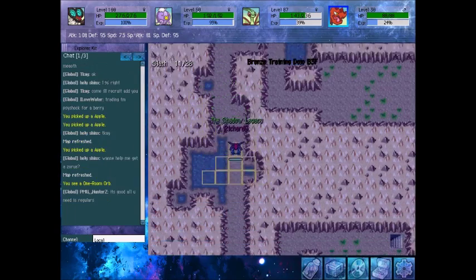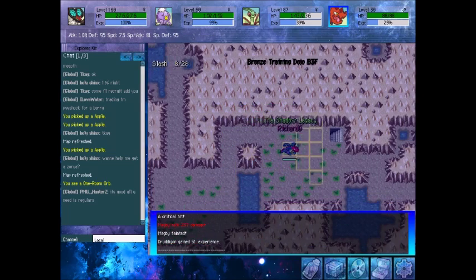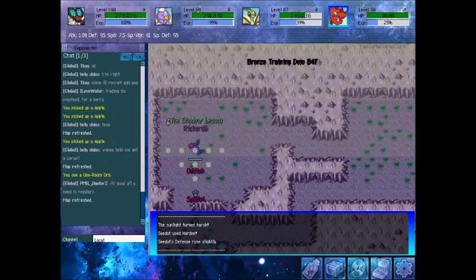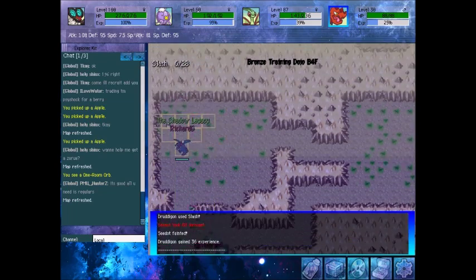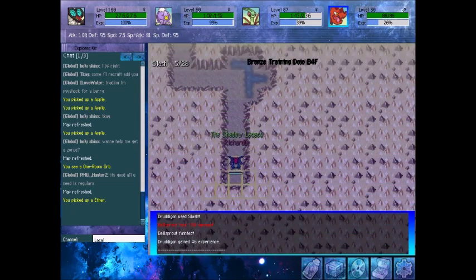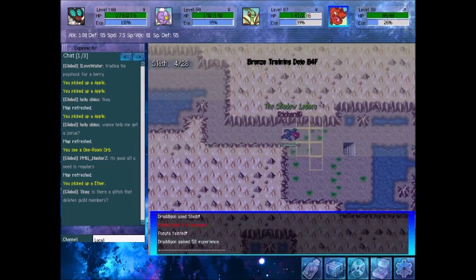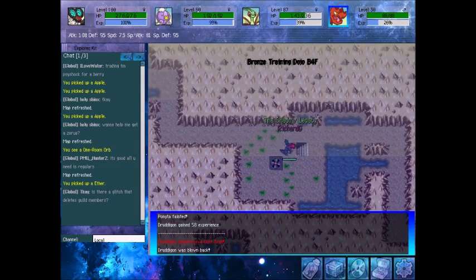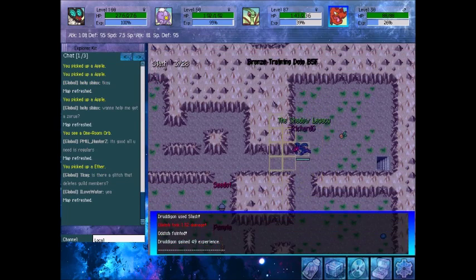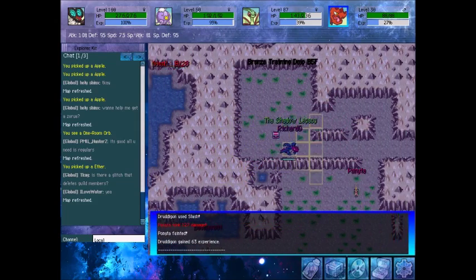Revisiting dungeons is something that can be done when they are revamped or just changed a little bit, or if I'm missing something — which can happen, I won't lie, I make mistakes. So, this is Bronze Dojo. While it's hard to tell, the walls are supposed to represent a bronze-ish color. The main difference with the scenery changes is that the walls are more meant to represent the color of the dojo — bronze is a bronze-brown-ish type color. Pokemon are the same, all that good stuff.